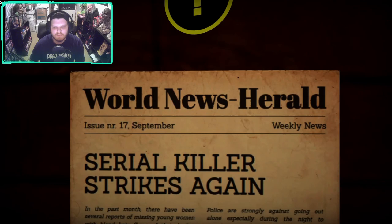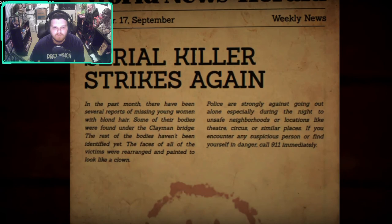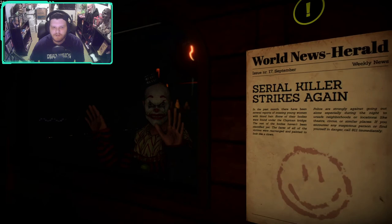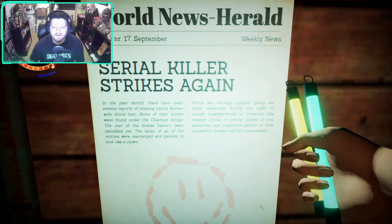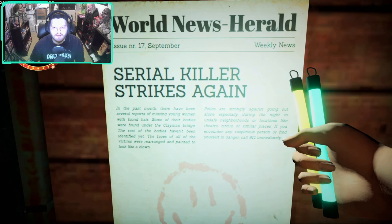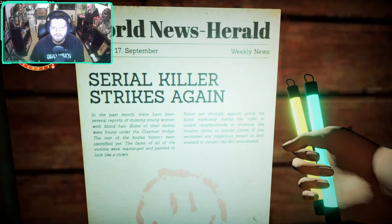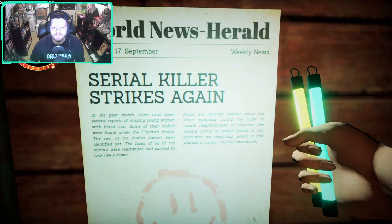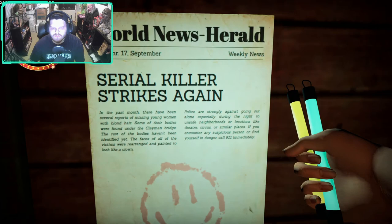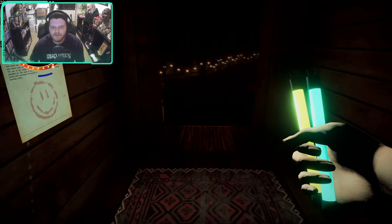World news: serial killer strikes again. In the past month, there have been several reports of missing young women with blonde hair. Some of their bodies were found under the clay man bridge; the rest haven't been identified yet. The faces of all the victims were rearranged and painted to look like a clown. Police are strongly against going out alone during the night to unsafe neighborhoods or locations like theater, circus, or similar places. If you encounter any suspicious person or find yourself in danger, call 911 immediately. So this is where we should be dialing 911, don't you think?